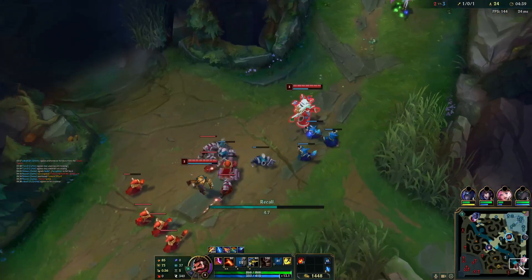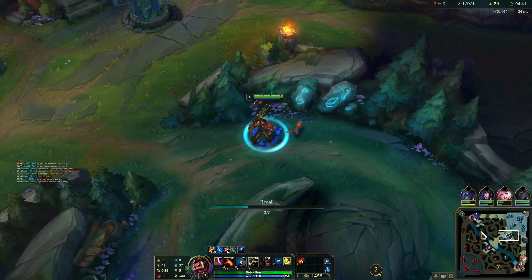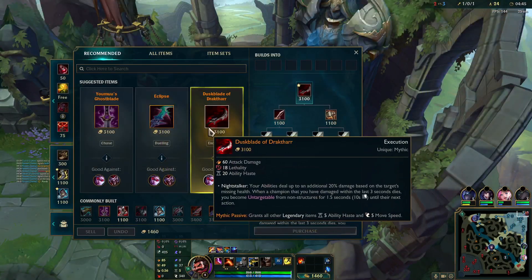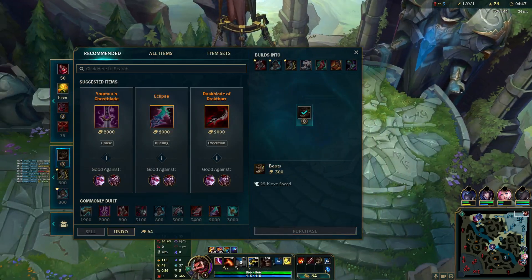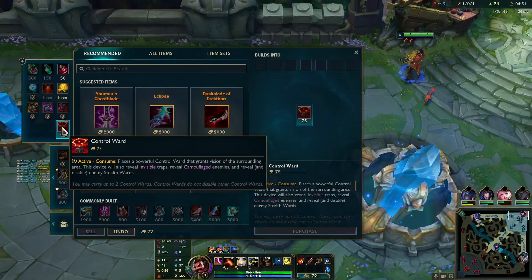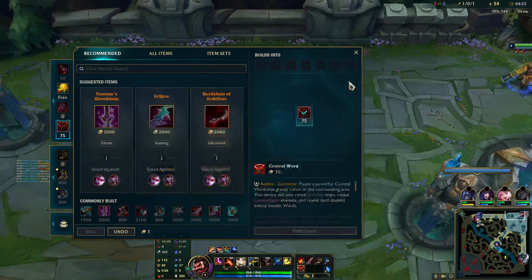All right, we'll take our reset here. I think Shaco should be back around his krugs right now. You can see a little trade going in on the top lane, and as I said before, Vayne is not actually disco Nunu running it — spider runes, looking that way.